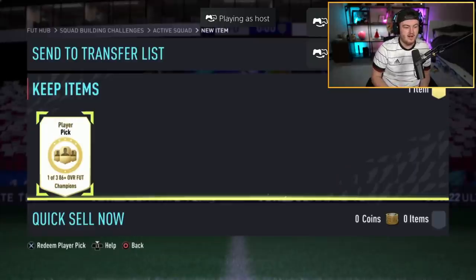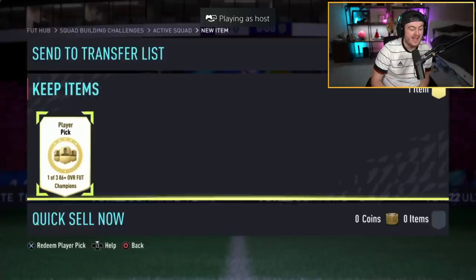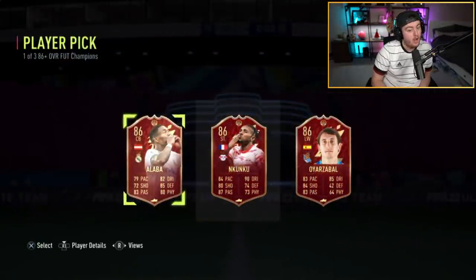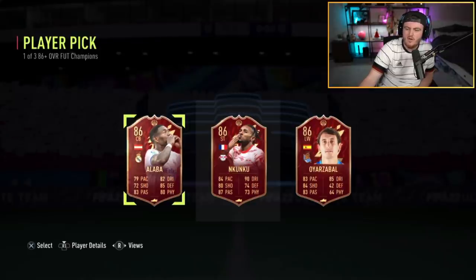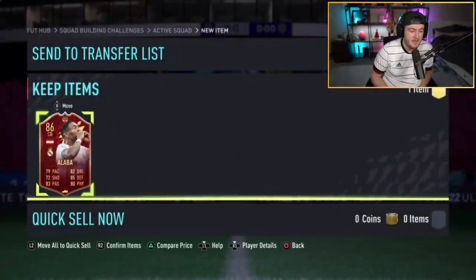We're on to our next red 86 plus Foot Champions premium upgrade. Alaba's not bad, N'Kunku's not bad. The N'Kunku one's annoying because I feel like most people have done an SBC for N'Kunku. Alaba inform is not terrible — he's 22k. Inform prices are in the mud. They are in the mud.